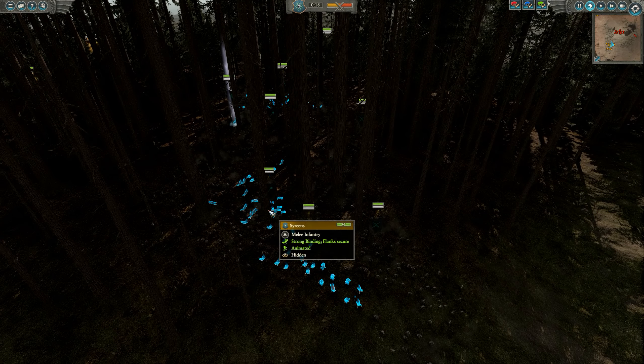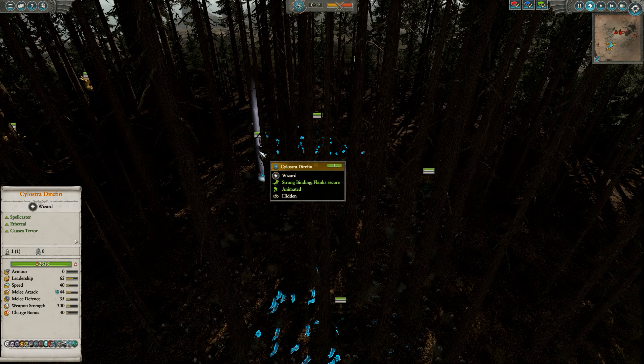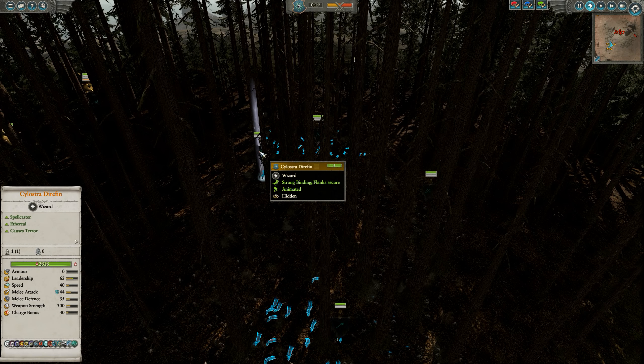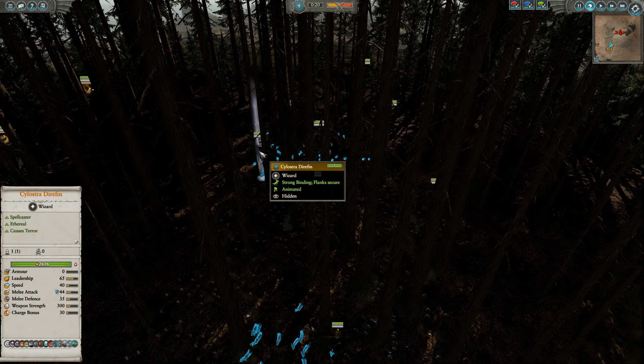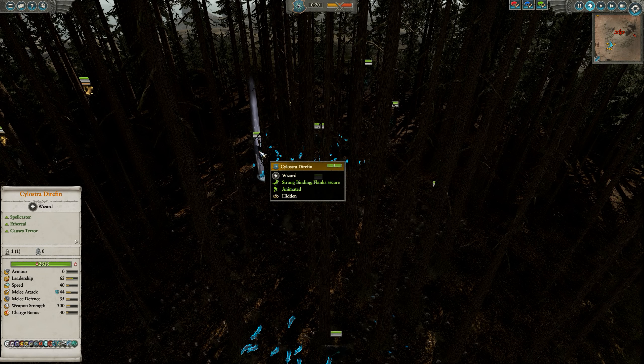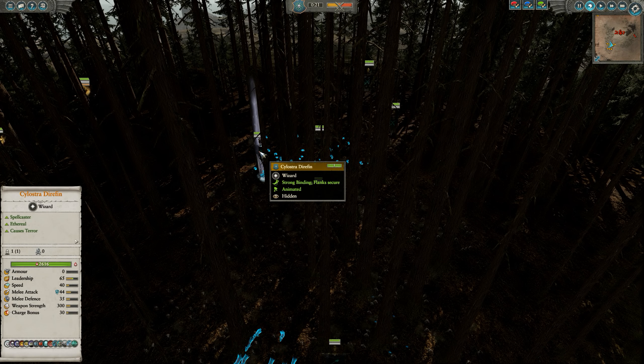Obviously there are no large creatures for the Dwarves, besides maybe the flyers — but who brings those? Over here we have the army being led by Solostra Dyrophin. We also have some spells including the pirate ship. I wanted to try it — the giant pirate ship that comes out of the ground and shoots everybody. It's kind of like a winds of death spell basically.